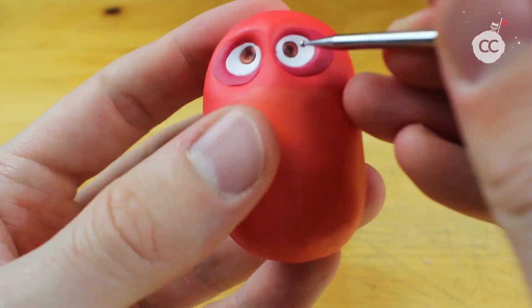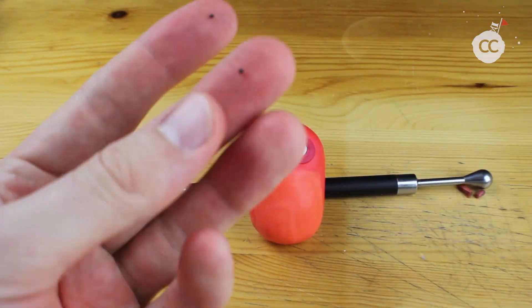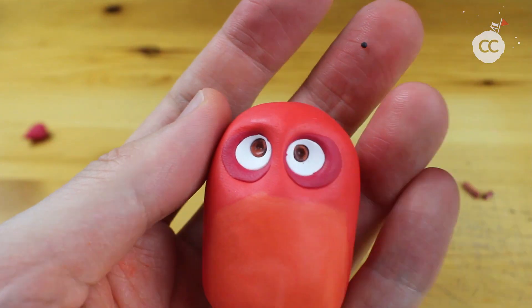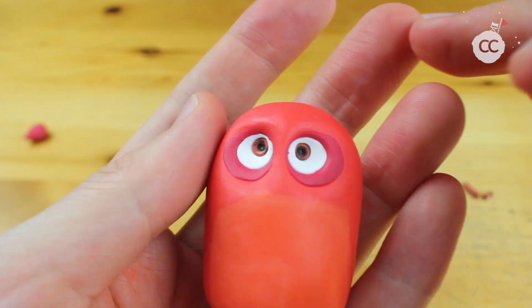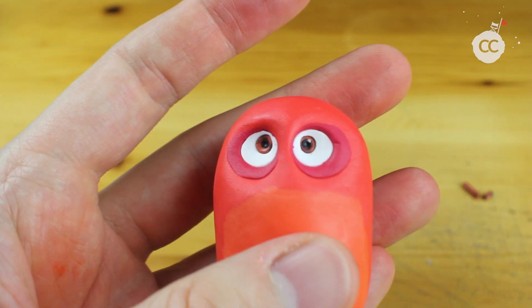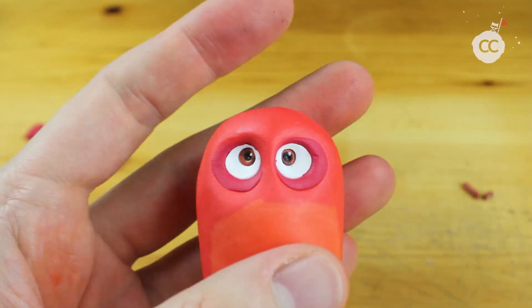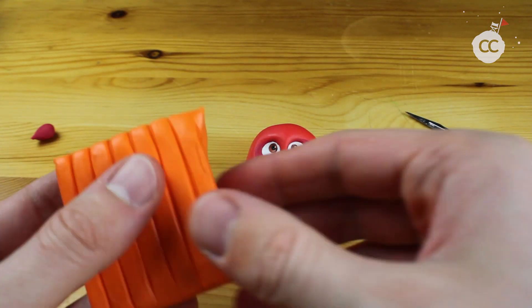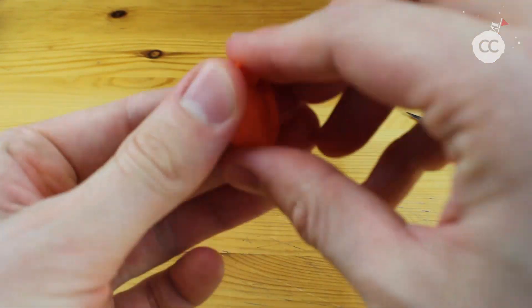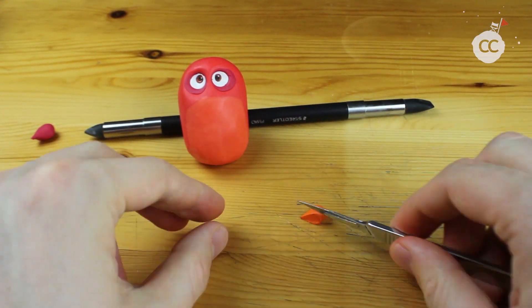Around the eyes there's some kind of an outline — a very thin black outline. I decided to paint it after the figure got baked in the oven. Just setting some shiny detail in the eyes, and this is very important as it makes the figure come alive.